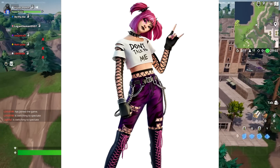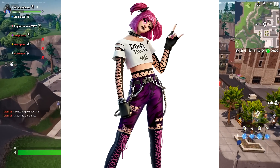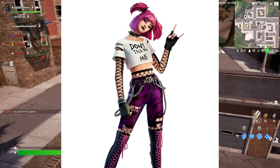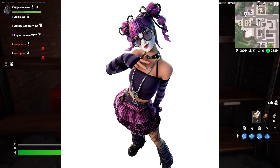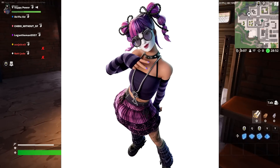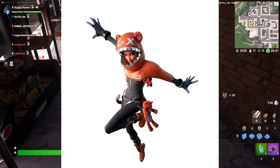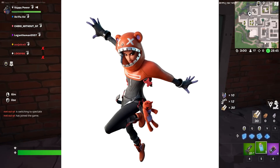First things first, here's all the brand new cosmetics in today's video. You might have noticed what appears to be a new Power Cord skin that is a secondary variant, which looks absolutely fire. I think this is going to be a very, very popular skin. But alongside that, we have all the other stuff you're about to see in the background video — here's all the skins.